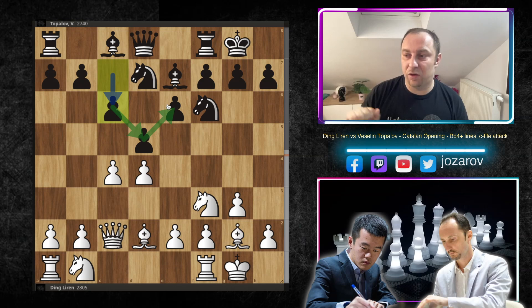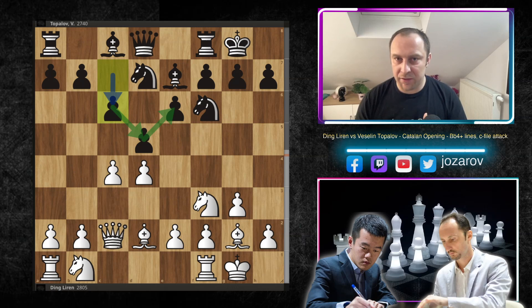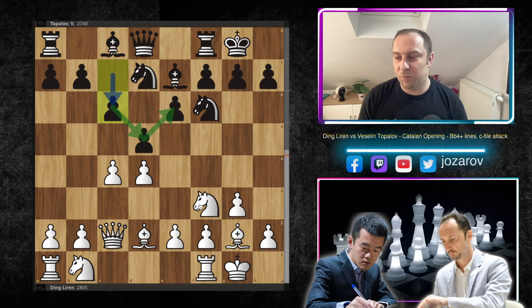Black goes many times into semi-Slav structures with c6, d5, e6 — a really solid structure. The downside is the bad bishop on c8. Now comes the tricky part: we play bishop to f4. White has two ways to make progress — the c-file attack or the d-file attack. If your opponent plays rook to d1 immediately, he's announcing the d-file attack. With moves like knight to e5, bishop to f4, c-takes-d5, or rook to c1, he is trying c-file methods.